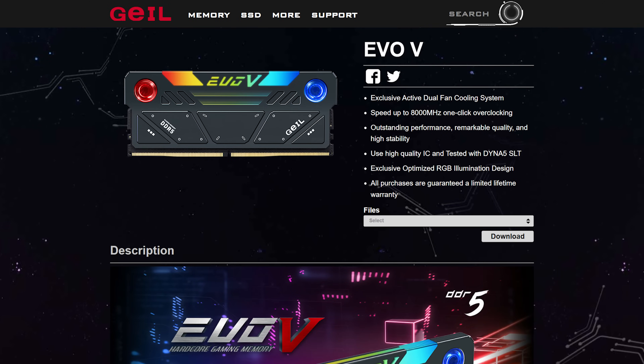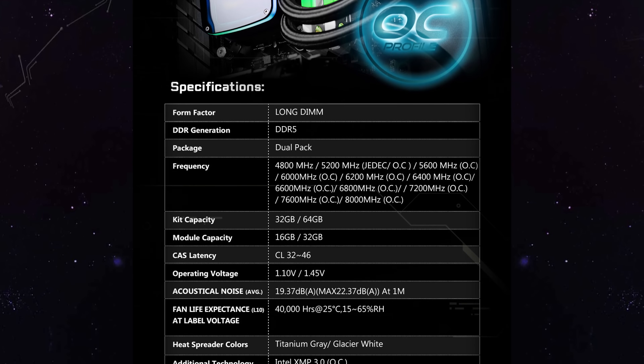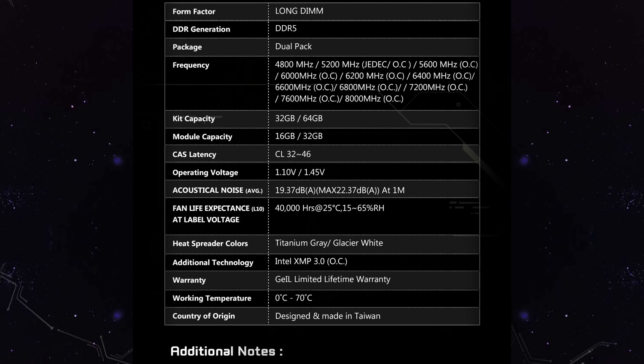Before we jump into benchmarks, let's appreciate this monstrous kit Gale trusted me to play around with. These kits are rated to go all the way up to 8000 MHz, which is a clock speed I can't even wrap my head around. And neither can AMD apparently, which is why the Ryzen 7000 system I used for testing can only really handle 6000 MHz right now. The new Intel systems can handle much more than that, so Team Blue users will actually be able to get the most out of these. They're also available in versions with latencies as low as CL32, which by current DDR5 standards is right in the sweet spot.